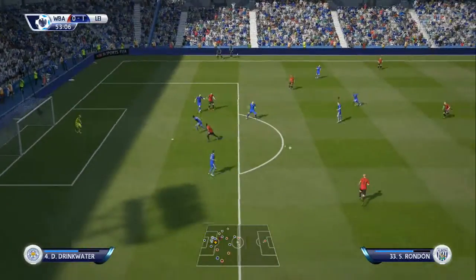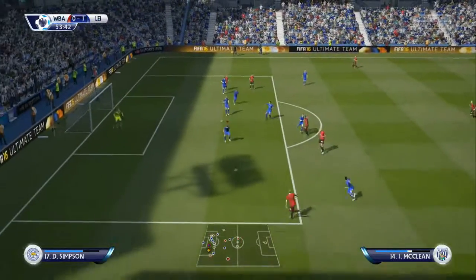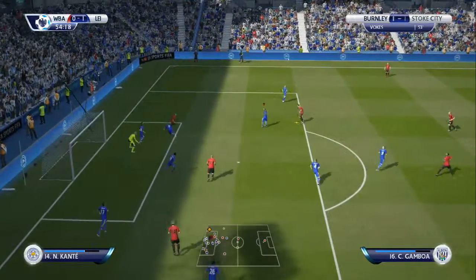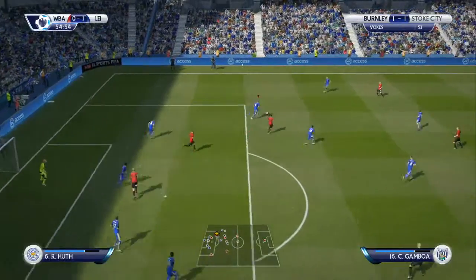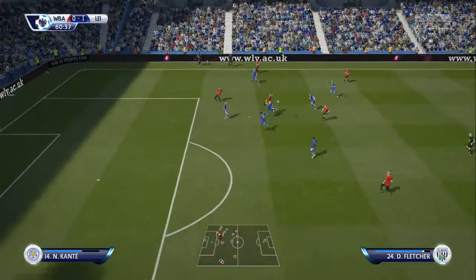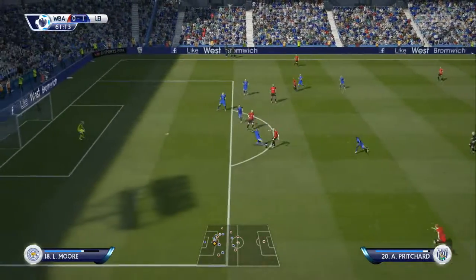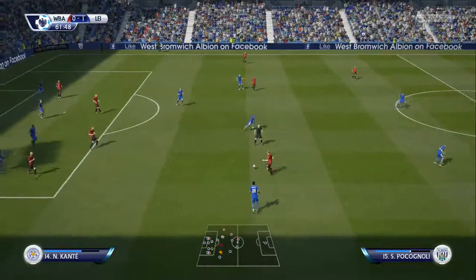But Sessegnon comes onto the attack in the second half — Rondon into Sessegnon, over to McLean, plays it back post. We somehow get it cleared, a fantastic piece of defending there. Five minutes later, we get tackled by Pritchard, a substitute, and there's a poor clearance.